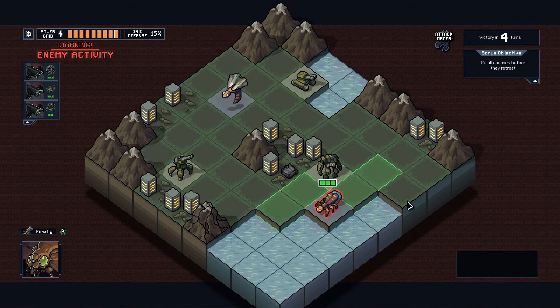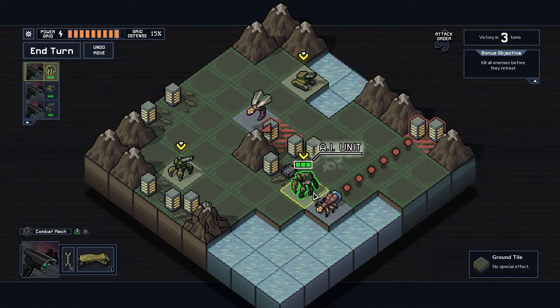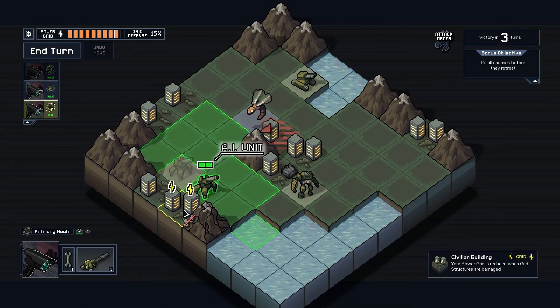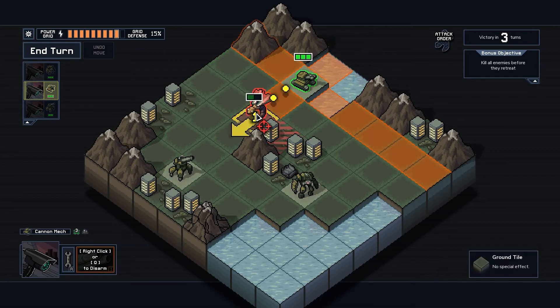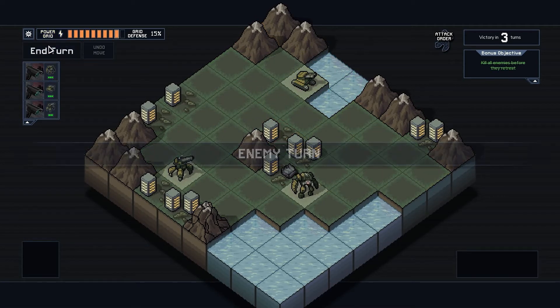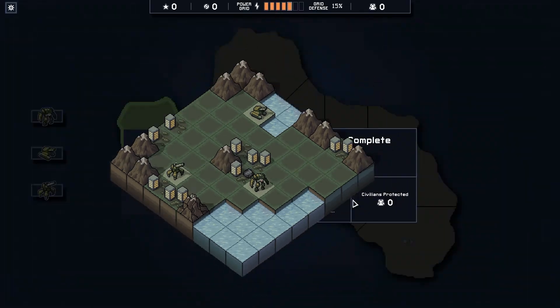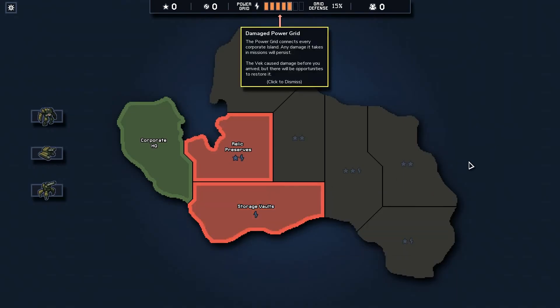Enemies continue threatening buildings. I manage to maneuver — 'you can just do that, and then shoot him down.' At least no more buildings are lost. 'I can't believe it — the Vek are dead and all that, but I lost a building.' Congratulations on a successful mission, commander. 'I'm confident in your ability to save the planet after such extensive training.' Well, hey — at least I went through that tutorial myself.